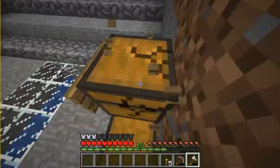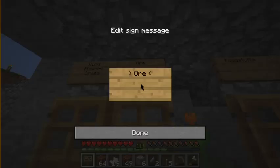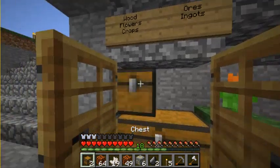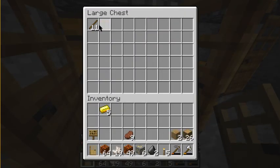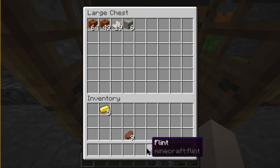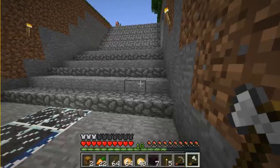And then ores and ingots — barely anything in here. Oh, I didn't make an ores and ingots chest. I'll make ores and ingots. So this one correlates to that chest and that one correlates to that chest, so I'm going to take all of this out. Put all that in there, and all that in there — bam. That chest was just full of random stuff. That all perfectly filled my inventory — convenient.